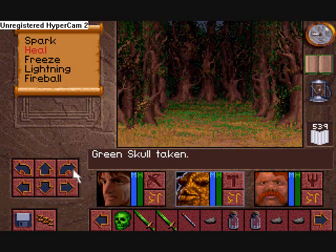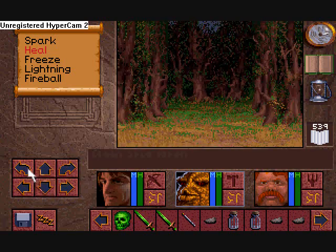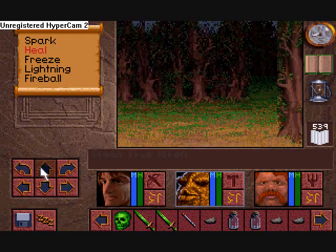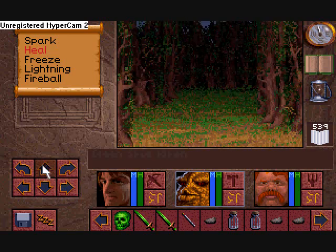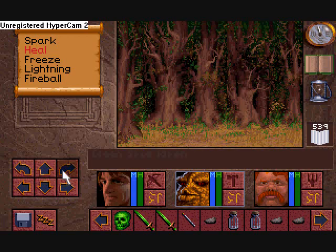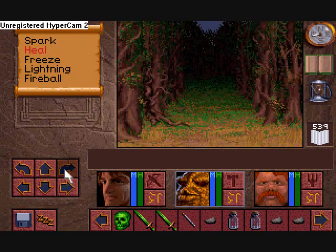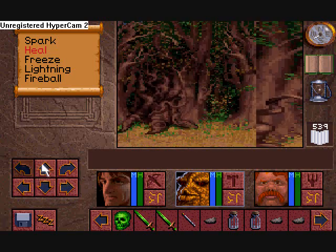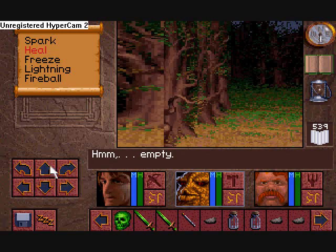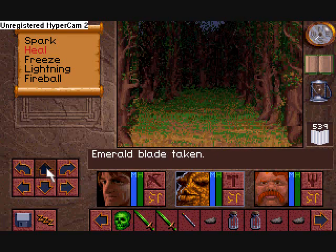Does the green skull work on the Red Gate? Nope. It works on the Larkon. The Larkon? You know, the monster that guarded the Urbish Mines. Well, if you ever run into another one of those, you are prepared because you have a green skull. I used to have two — I got rid of one. So, do you have the color-coded items there? I noticed the green swords are next to the green skull. The emerald blade.